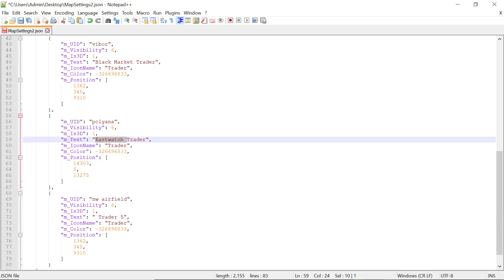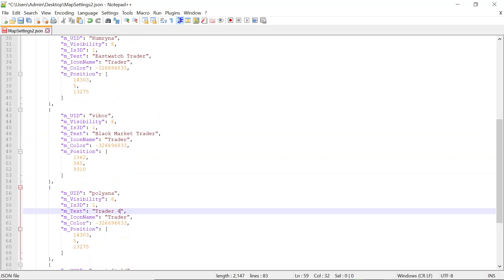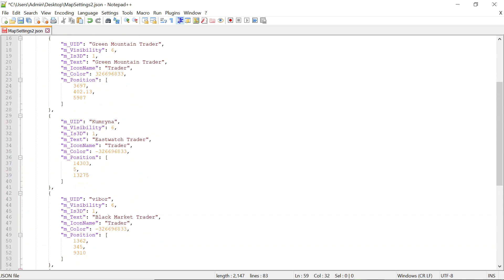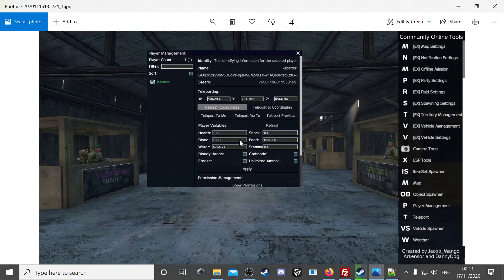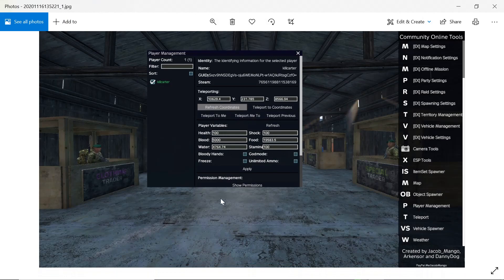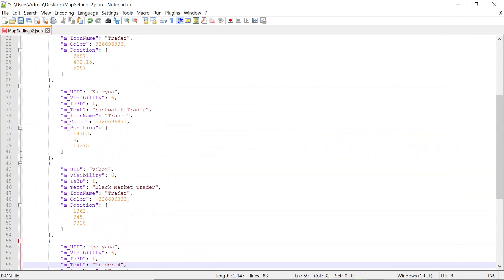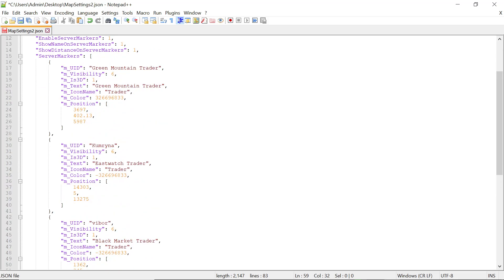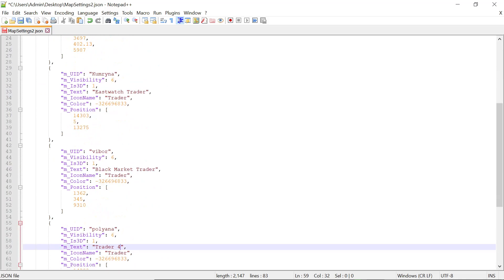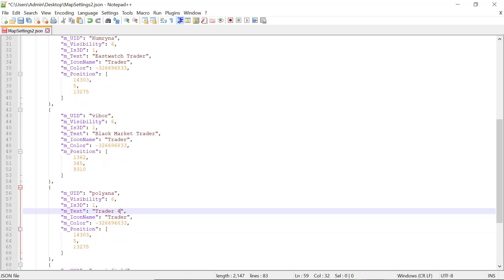The text that appears doesn't matter - you could have that all the same if you wanted. Call them Trader 5, Trader 4, Trader 3 - you can really name them anything, it doesn't matter as long as they're not the same. Once you get them done, go to your screenshots. Take your first trader marker location, take that X, Y, and Z, go back to Notepad++ and go up to the first trader location. Simply paste those numbers in there.